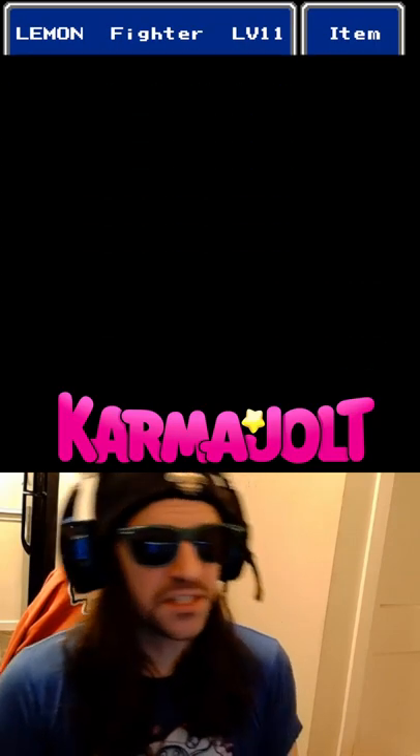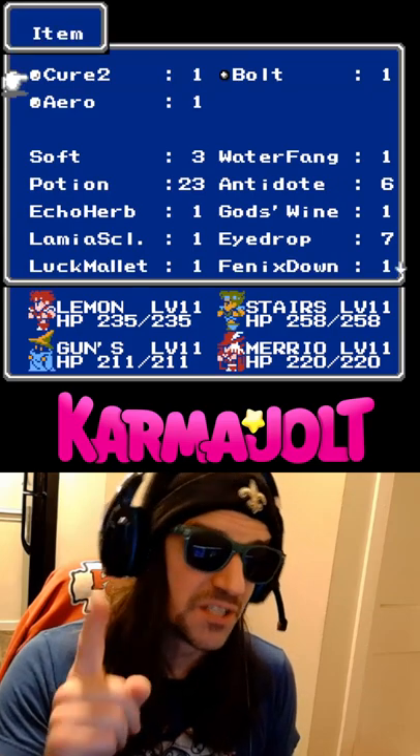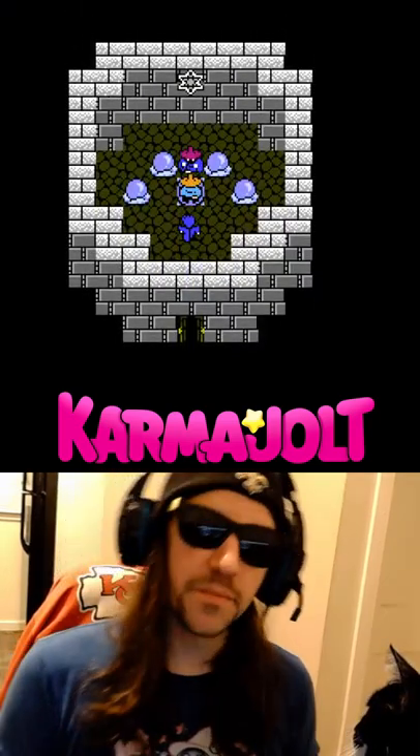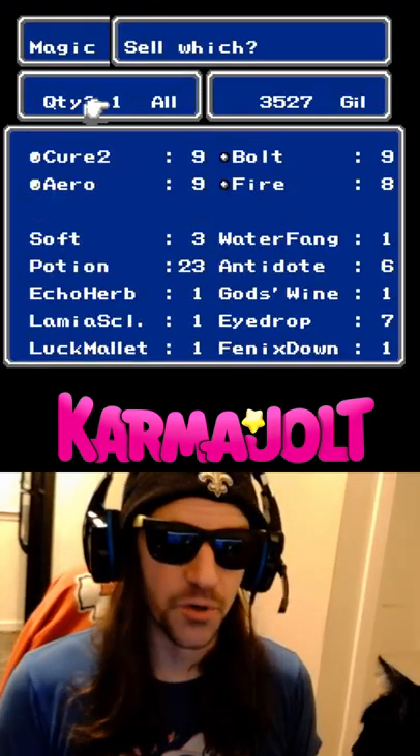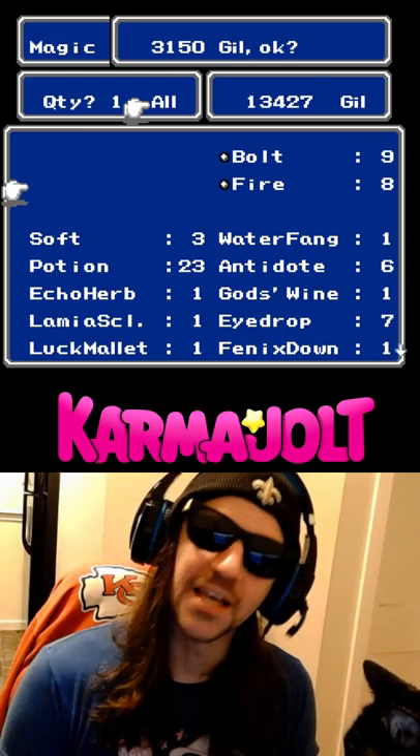When I hit the B button to exit this map, I'll see that those spells are still in my Red Mage's spell list, but they've also been copied to my inventory. And because magic can be sold from your inventory, this is a super easy way to make a ton of money early on in the game.